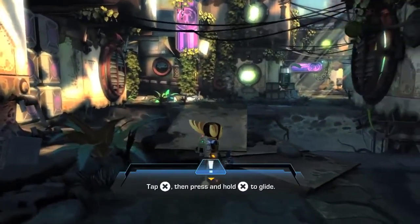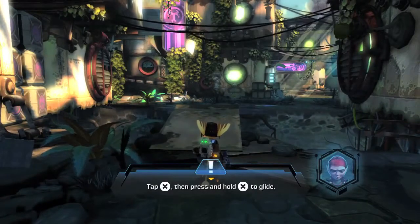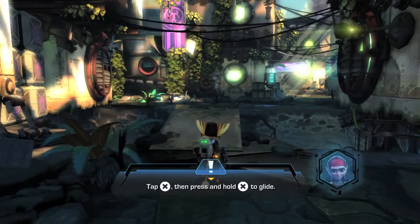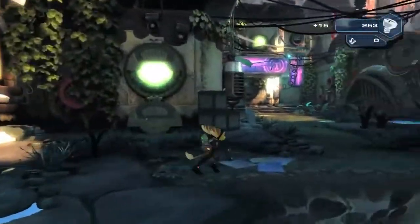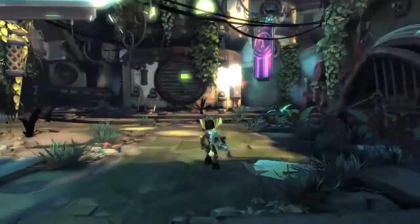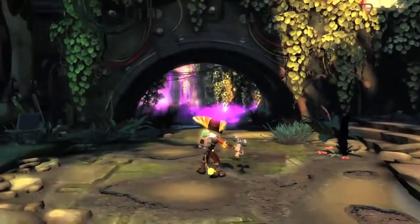Here's some footage from close to the beginning of the game. Ratchet & Clank have stowed away on an enemy ship and landed on planet Yurik, where they are in search of escaped convict Vendra Praag and her brother Nephtyn. Planet Yurik is considered to be in a haunted sector of the galaxy and was abandoned long ago — the perfect place for Vendra and Nephtyn's operations.